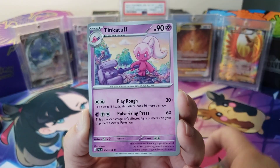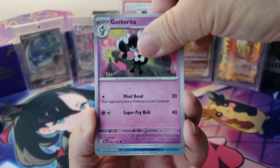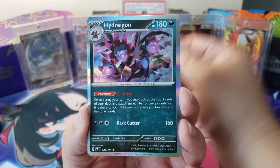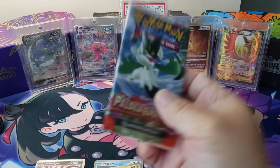We got a Glimmit, a Tinkituff — I really like Tinkituff, it's pretty cool. We got a Palmo, a Gotharita, a Frigabax, a Wattril, and a Hydreigon. Hydreigon! Yes, yes, yes. That dude. Okay, a cold card. Hey, first pack was fun.